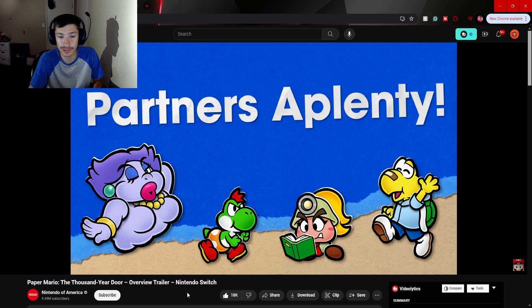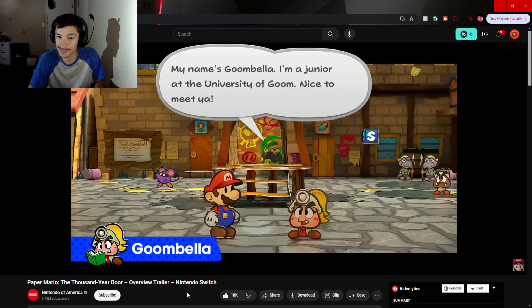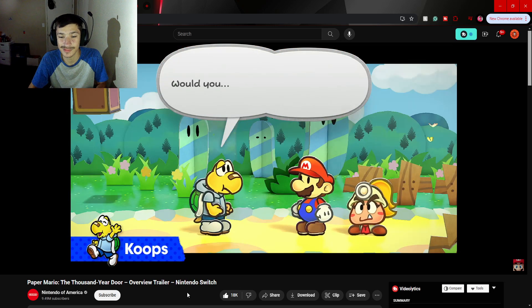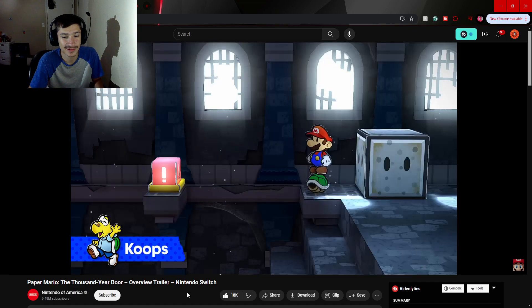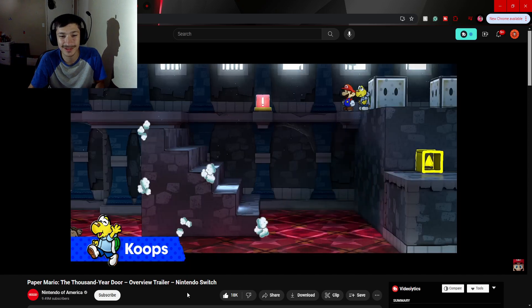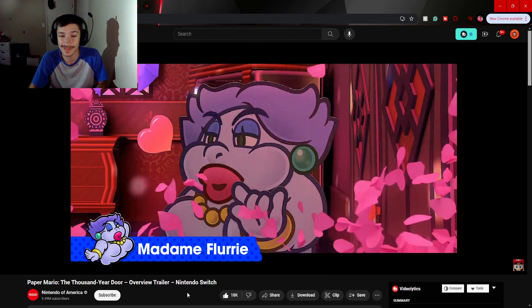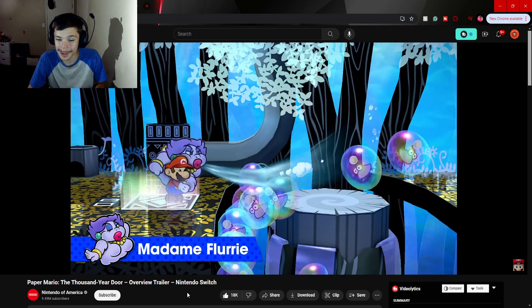Partners aplenty. Partner up with Goombella, an upbeat archaeologist in the making who provides valuable insight. The shy yet determined Koops, who can ram enemies and objects with his shell. And the rather dramatic Madam Fleury, a retired actress who can conjure wind to send things flying. That's sick.